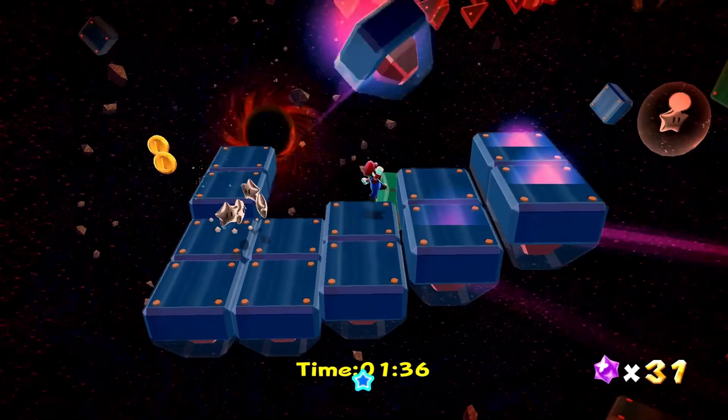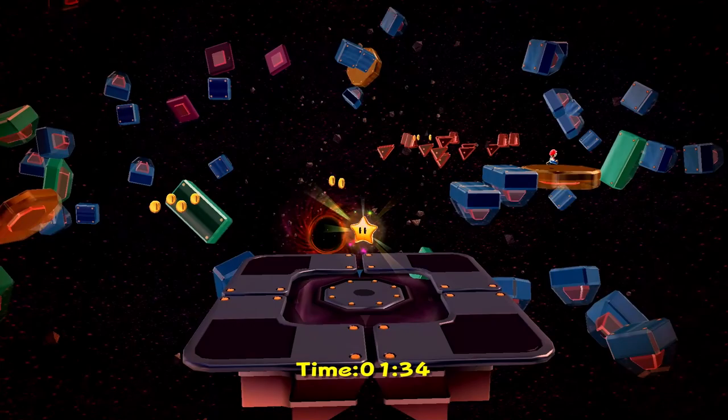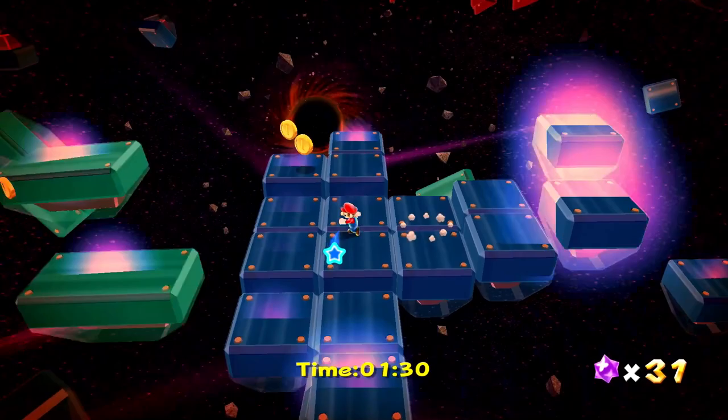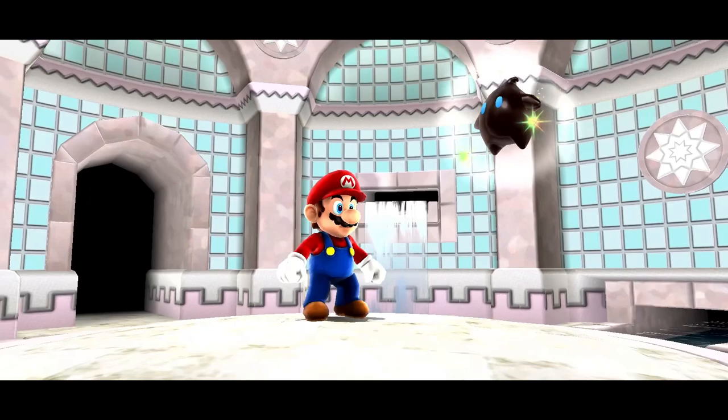Luckily the time doesn't go down during these animations, which is nice — that'd make it a whole lot more stressful. A minute and 34 seconds remaining for us to walk over there and grab the star. Shouldn't be too much of an issue — we just go like this and boom, we got it. That was a pretty good time. So that's what some of these prankster comets can be like — sometimes they're time trials, sometimes they're different challenges, but they're a nice way to get some extra power stars.